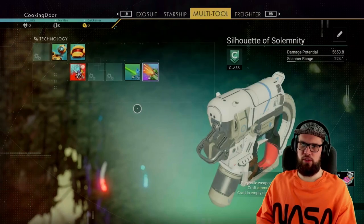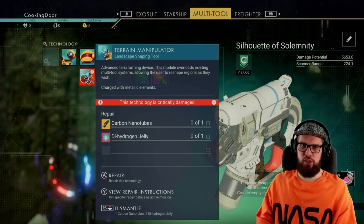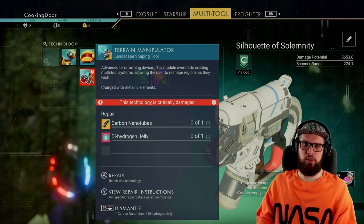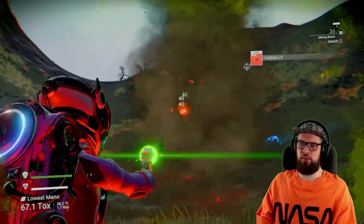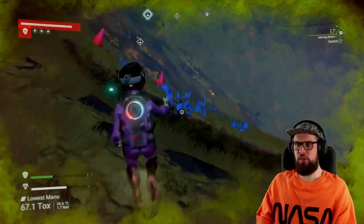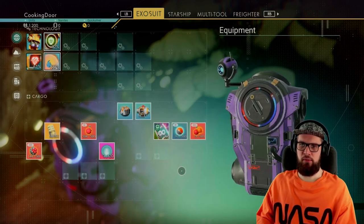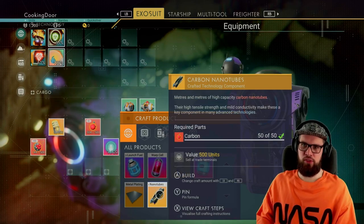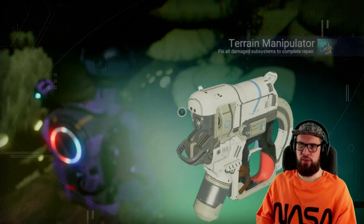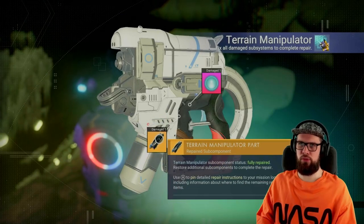The next thing I like to do is install the terrain manipulator onto the multi-tool. In this expedition you already have it installed, though it is damaged. You will need a carbon nanotube and some dehydrogen jelly to fix it. Look around for items that contain carbon and start mining them. Also look for some dihydrogen fields and mine those as well. Once you have 40 dihydrogen, craft some dehydrogen jelly. Once you have 50 carbon, construct a carbon nanotube.